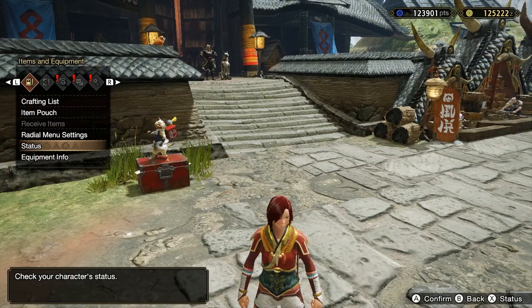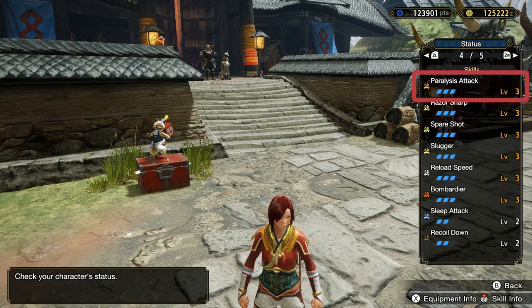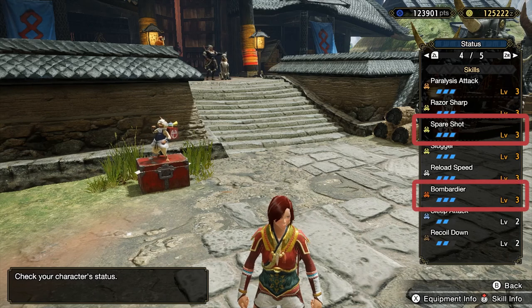I chose these following skills to optimize the status buildup, with paralyzed attack level 3, sleep attack level 2, and slugger level 3. The spare shot is also an important skill that you should be taking with this build. The Bomber D skill is slotted in to help boost the damage of your barrel bomb.